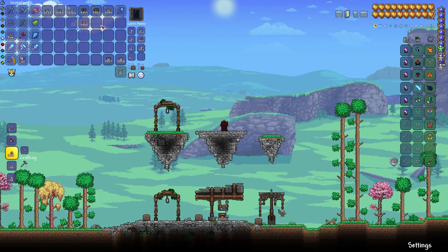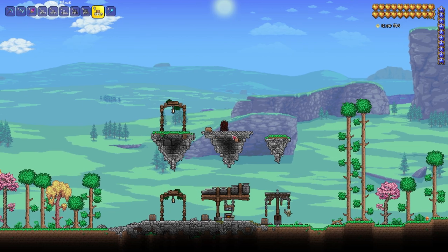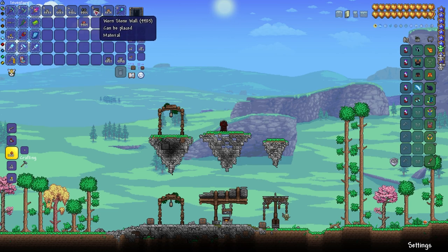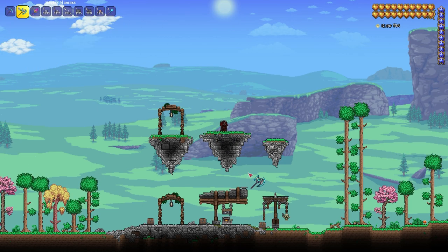Then we're going to be going in with our dirt blocks and we don't want them to be painted, so we're just going to grab these like this and start placing them. If you want to take this a step further, you can do a little bit of hammering here and there, followed by placing in some walls just to hide all of that hammering. There we go, perfect.